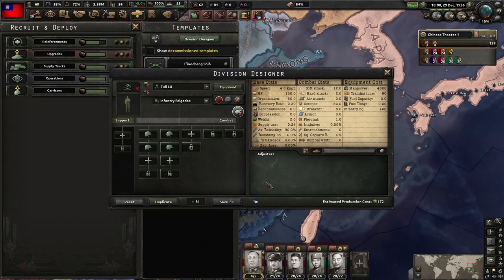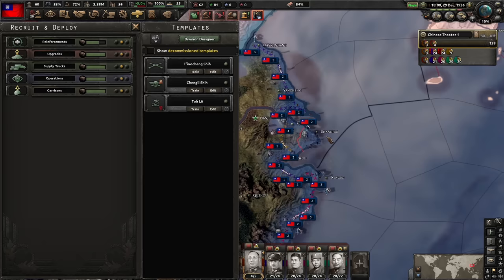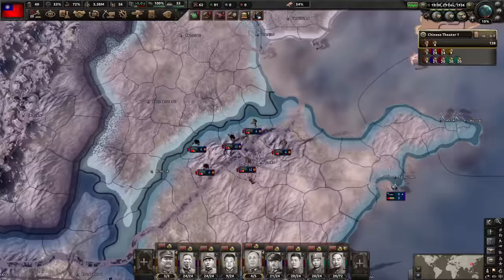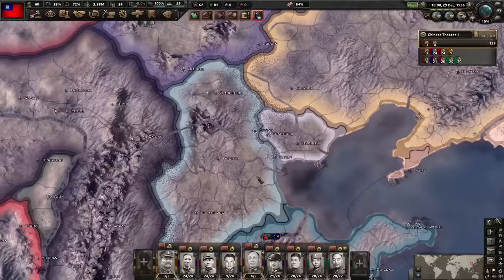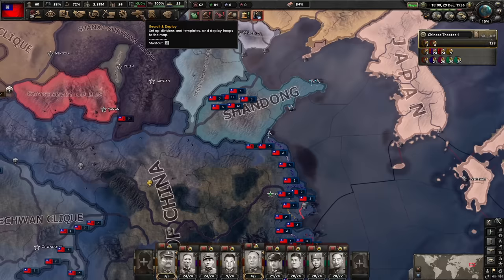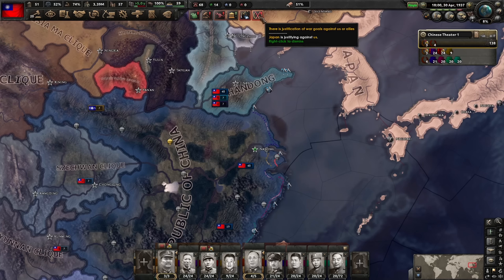I've now organized my army into three divisions basically. First are my coastal guards - they're not great but they can hold the coastline. Then I have my best troops: 26 divisions with 10 infantry, artillery, and support companies, mainly around Shanghai to hold a Japanese invasion. The rest are troops I will send into the north, located here because I don't have a border with the Japanese right now, so they're positioned for the fastest route to the front line. Their template is not great but I don't have artillery or anything better.